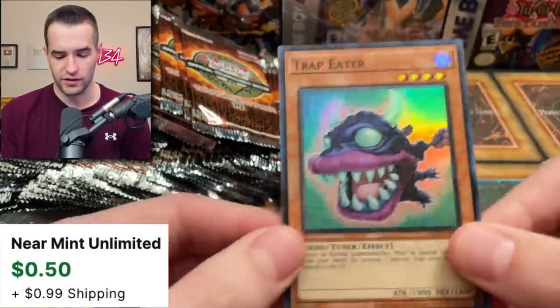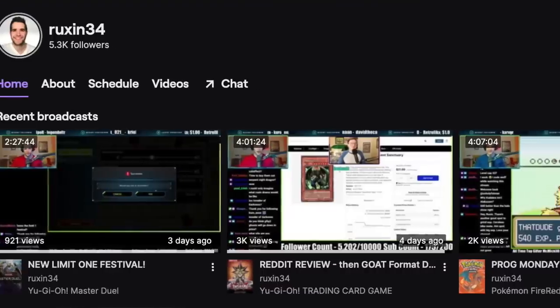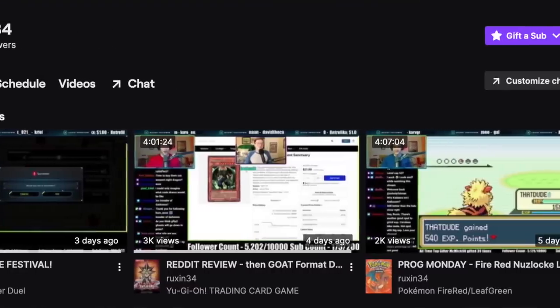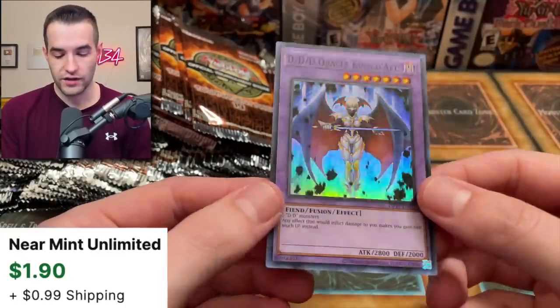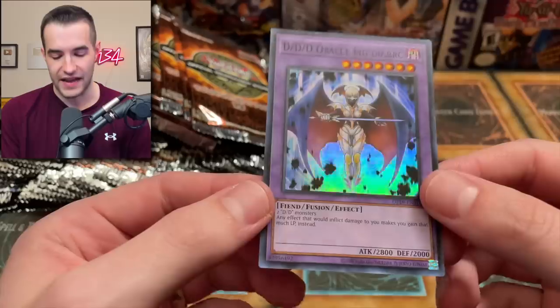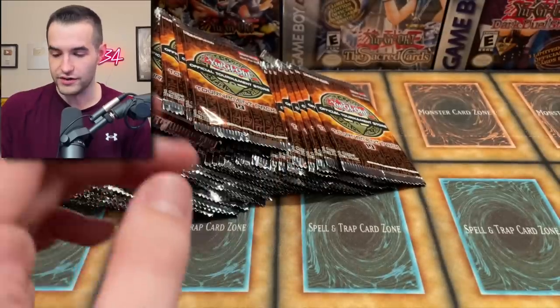Trap Eater — it's got a foil printing now. It used to be a common in Crimson Crisis. Check out the Twitch because we're doing daily weekday streams, five days a week. DD Oracle King — does it just me, or do these seem kind of faded? Like the colors aren't very vibrant on the fusion and stuff. It just looks a little bit different.